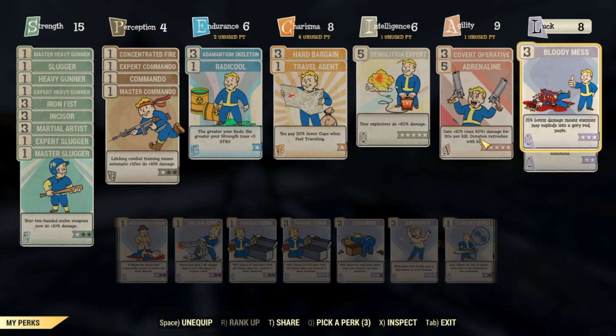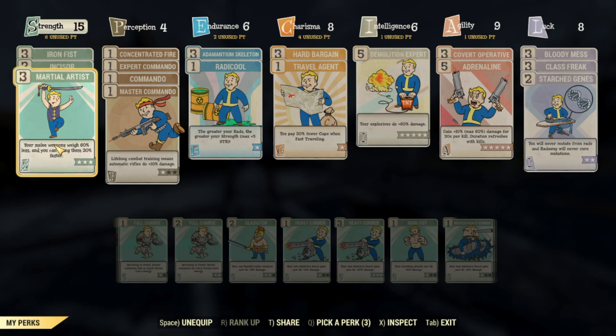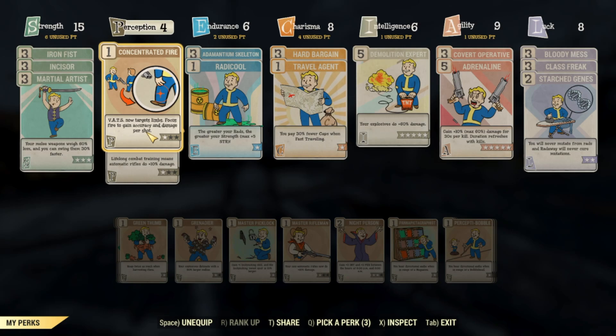Finally, Bloody Mess gives us an extra 15% damage. On the melee side, we're using Iron Fist, Incisor, and Martial Artist — all maxed out at rank 3 — to help the swing speed and damage output of the gauntlet since it is an unarmed weapon. For ranged attacks we're running Concentrated Fire so we can aim for headshots and critical hits to maximize damage output.